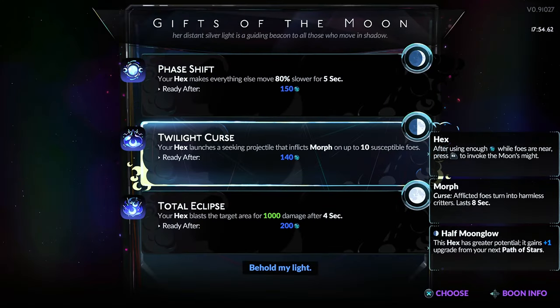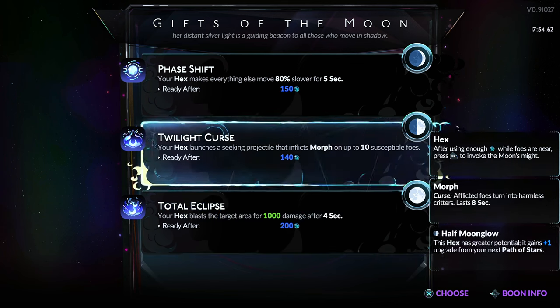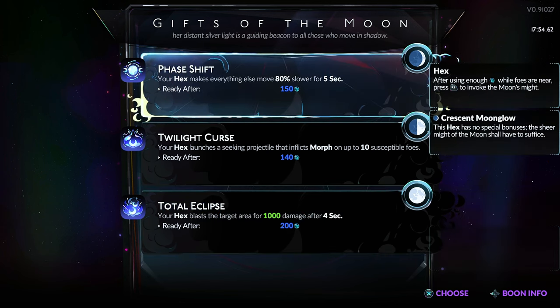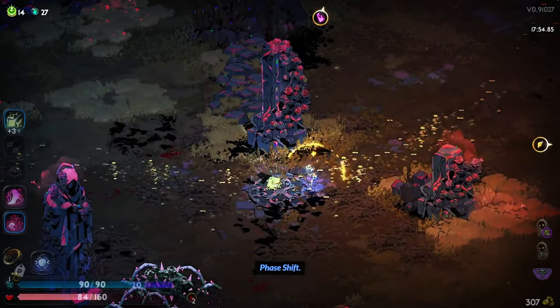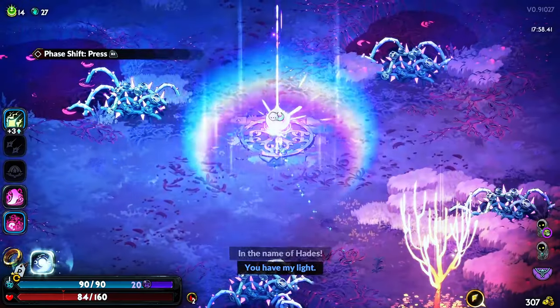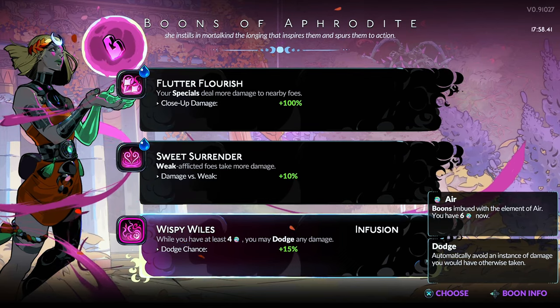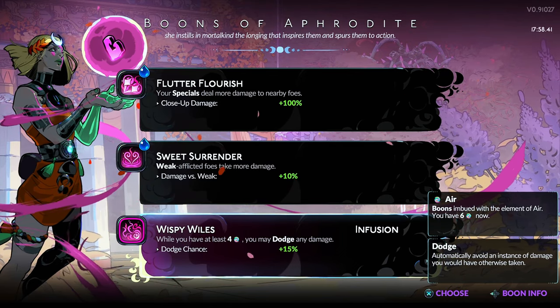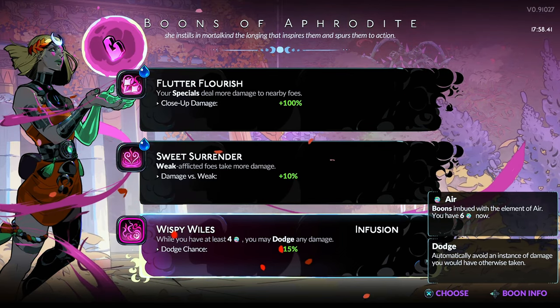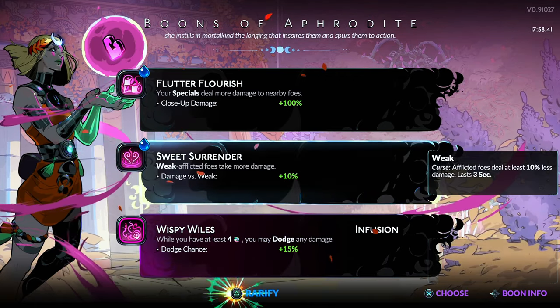Not even all too bad — we have some mana regeneration now. Hex morph — okay yeah. While you have at least four, you might dodge any damage — that's not bad. Oh, they take more damage.